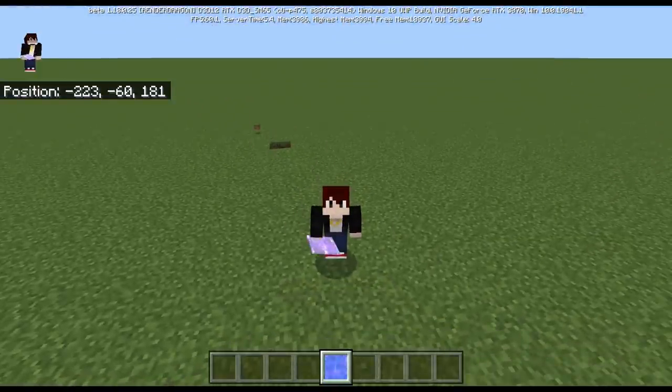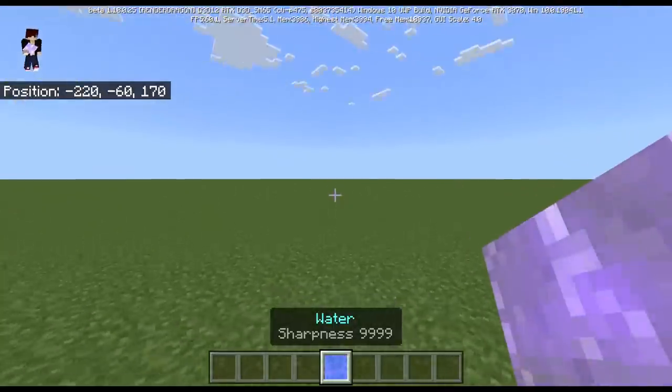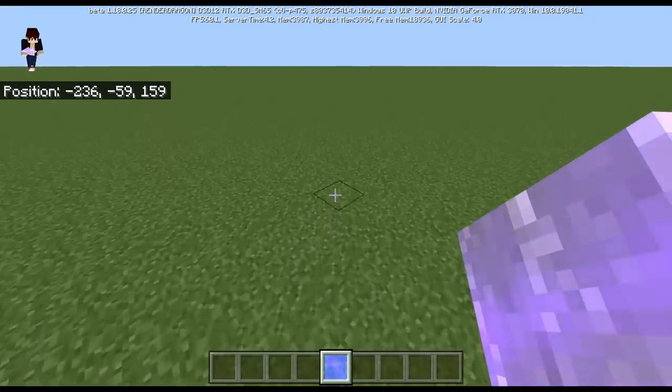Y'all know, sharp water. Water cannot be sharp. But in Minecraft, you can enchant a water block — which is already illegal — with sharpness, which is even more illegal. So yeah, check this out.